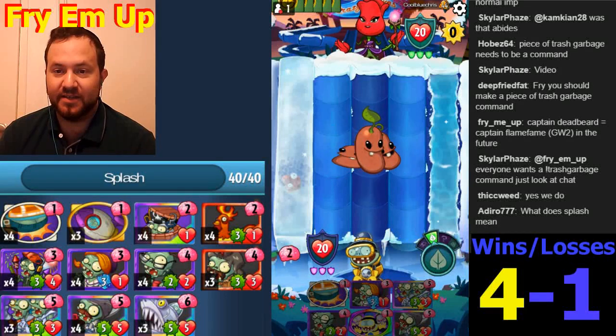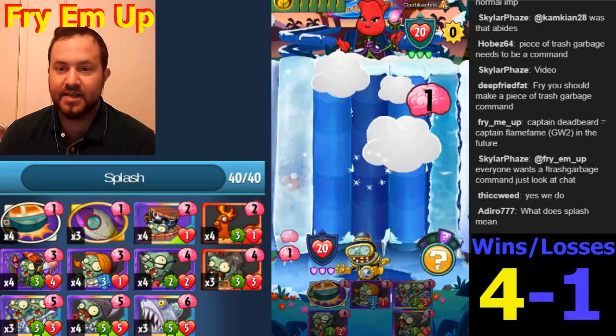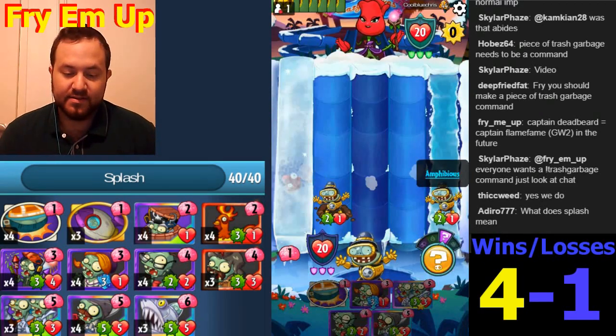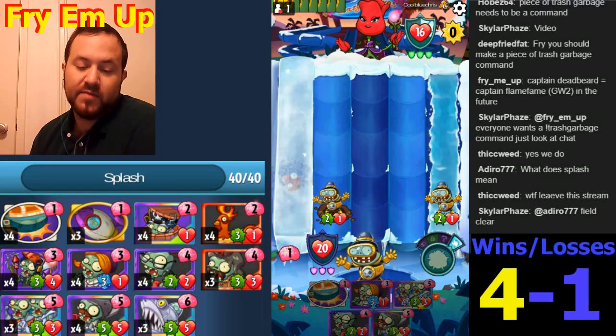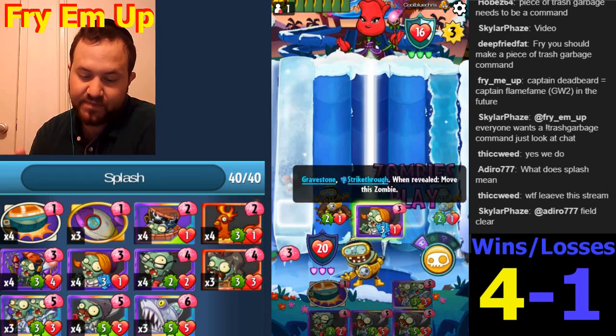What does splash mean? It means lots of little bits of damage all over the place - for example, the Firework Zombie makes a splash. Splash is real and yes, one's up in the water which is very good. Another one on the ground - I'd rather the Infinity Clone be on the ground than any of these other cards.